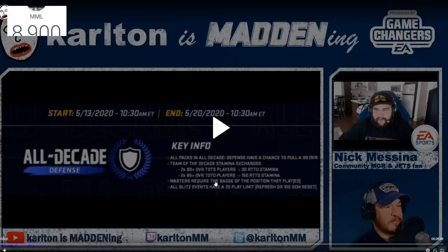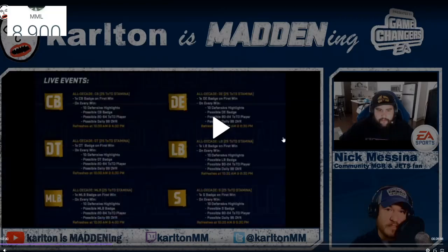In the sets tomorrow, there's gonna be the same thing we saw for the offense - you can trade in 80s for some stamina, and the same for the 85s. The masters are gonna require the badge of the position they played, same thing as with the offense. You gotta do those live events and get those collectibles. So if you're completing the offense QB, you gotta get a bunch of QB ones. All blitz events have a 20-play limit, same as before, with a refresh of 100 gems.